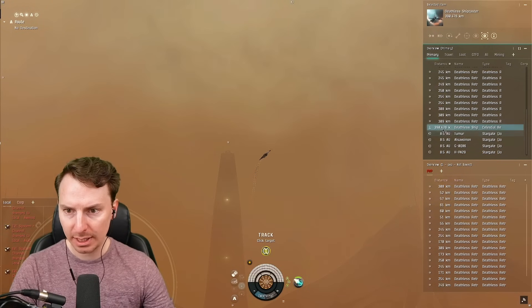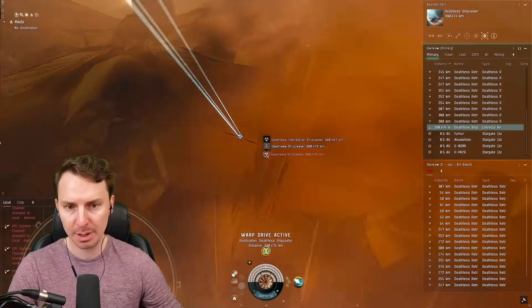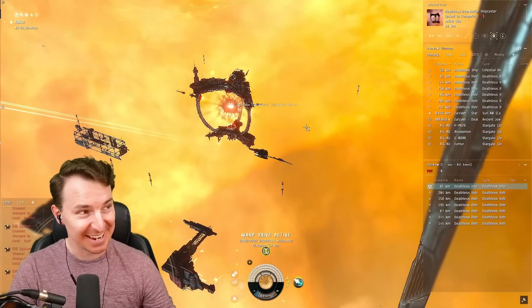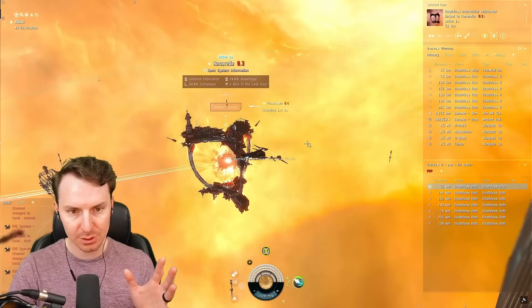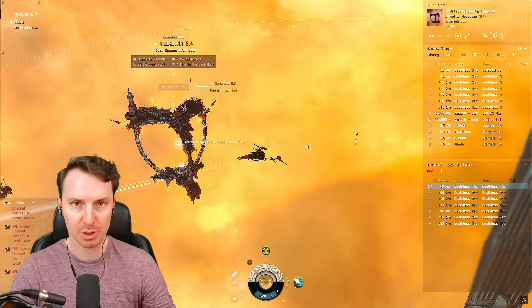We're going to undock to show you the final thing you can do as a pirate inside Zarzach. When you've allied yourself with the pirate factions, you can also use the Deathless Shipcaster — it looks super pretty. When you're allied with the pirates in Zarzach, you can essentially have a forward base that operates as your home for pirate-focused PvP.